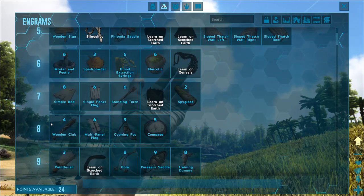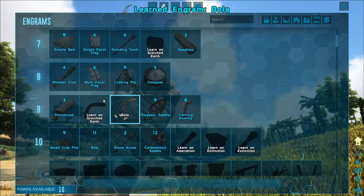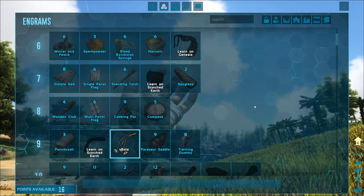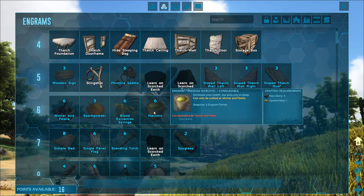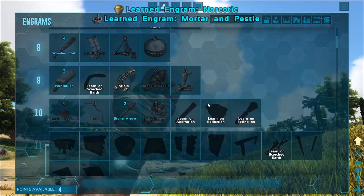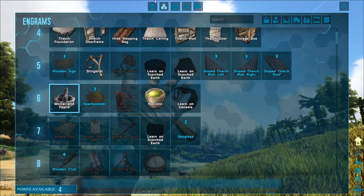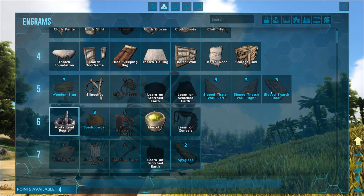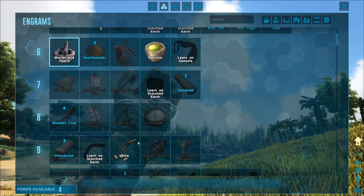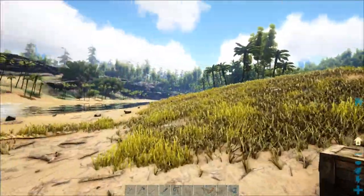We've got 24 engram points and our slingshot, but we need to improve. We can get a wooden club to batter things to sleep, but the first and most important thing as soon as you get to level 9 is bolas. We can also get a bow and arrow, but that's going to take 13 engram points, leaving us with three. A couple of things I want before then are narcotics and the mortar and pestle.